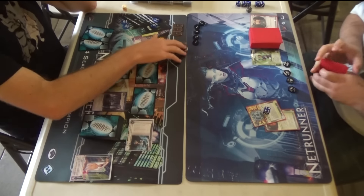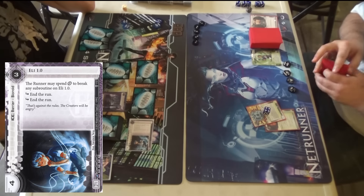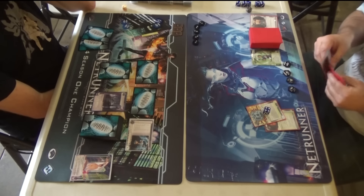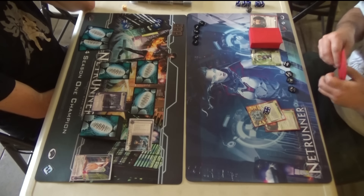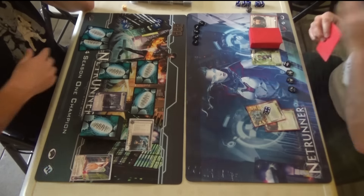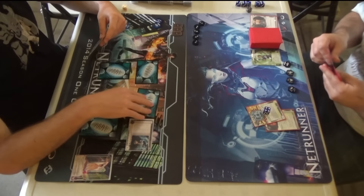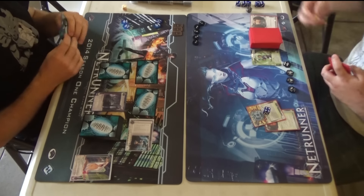He trashed the Adonis early, which was pretty bad for me. Eli rezzed. I'll be very happy if he lets me end the run, because Successful Demo was in the deck at this point. Successful Demo is so good — it's the same money as Restructure but with a different requirement. It pays you to rez your ice. That is such a powerful pacing card, especially early game. It can just pay for an agenda.